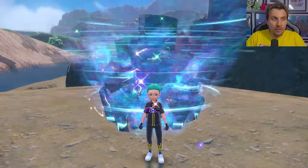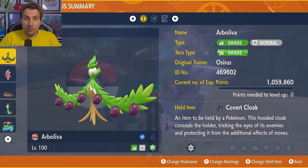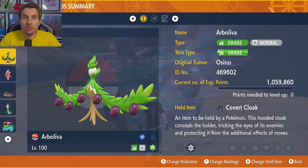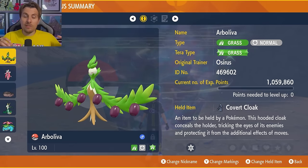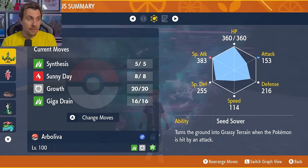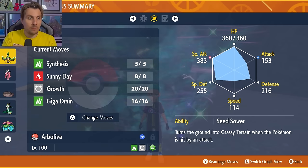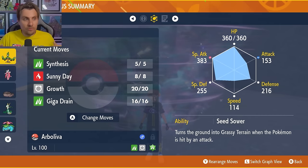The first build is Vileplume — probably the fastest option we know of. It's Grass and Normal typing with a Grass Tera type. The held item is the Covert Cloak, which prevents paralysis from Thunder hits. Level 100 and Hyper Trained. The moveset includes Synthesis, which is an egg move — you'll need to find a Pokémon with Synthesis in your boxes, delete a move on Vileplume, put a Mirror Herb on it, place both in your party, and set up a picnic to transfer it over.